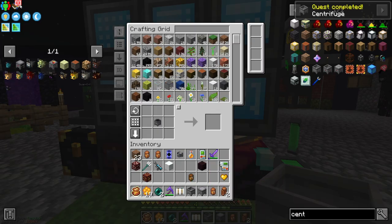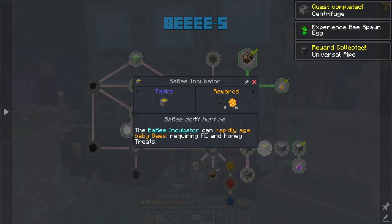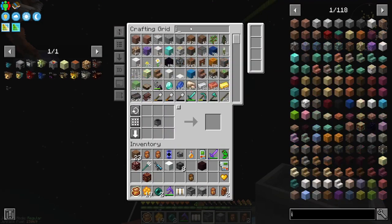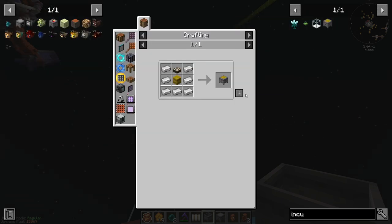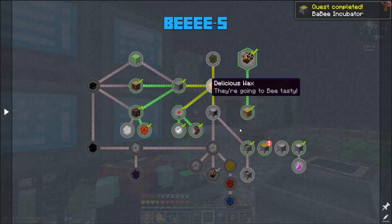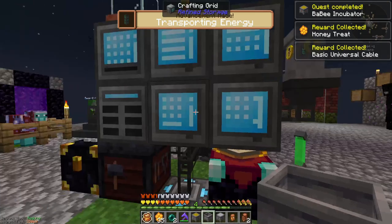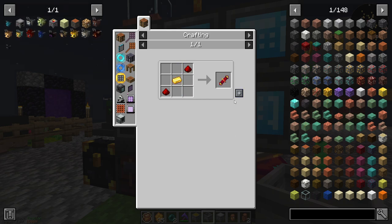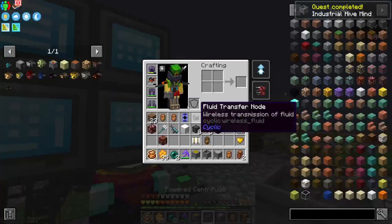While waiting I'm going to start making some of the other machines: a centrifuge, maybe an incubator. An incubator just needs a hay block. Let me go ahead and make a powered centrifuge — I just need to craft one of those.